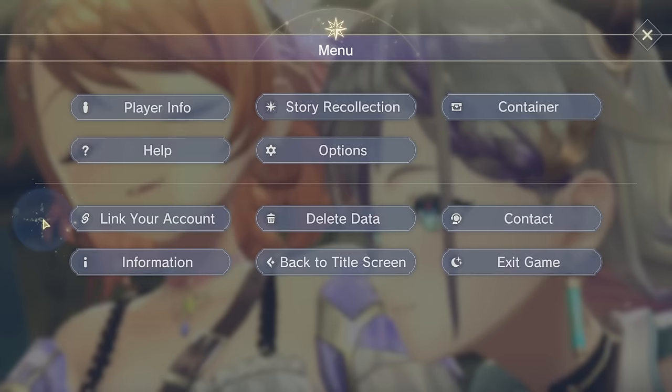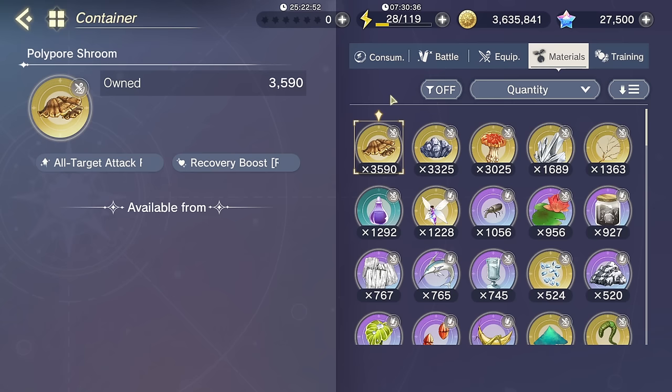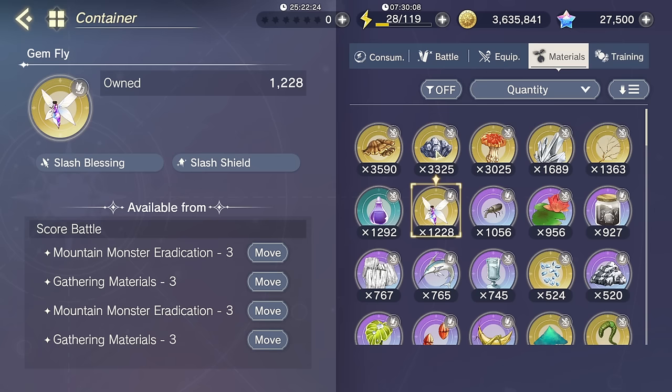For this first part we will be taking a look into what traits you should be using and what they all do. First off with traits, if you go to your container here, you can see all of your items, especially your material items. This is mostly where traits come from, along with characters. One important thing, especially with materials, is that you can see whether or not a material transfers to a battle item or an equipment item, based on this little icon right here.